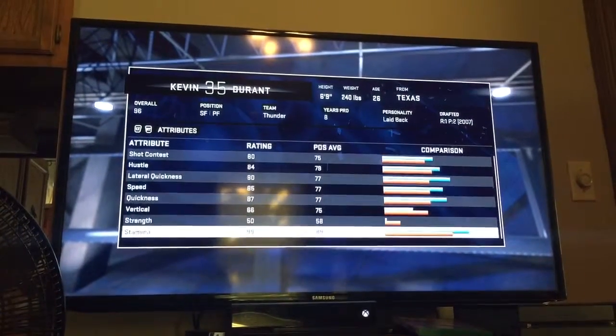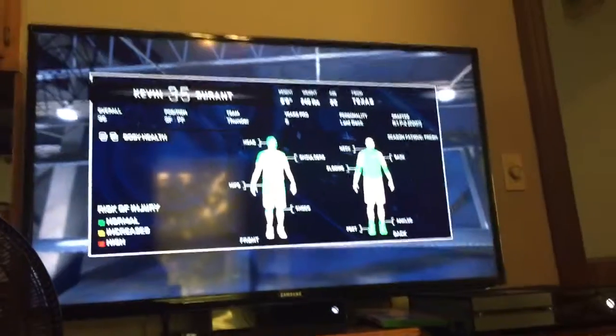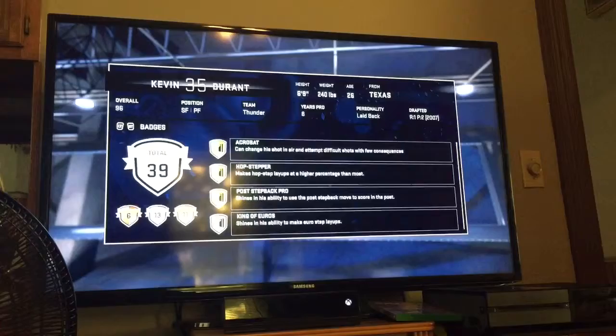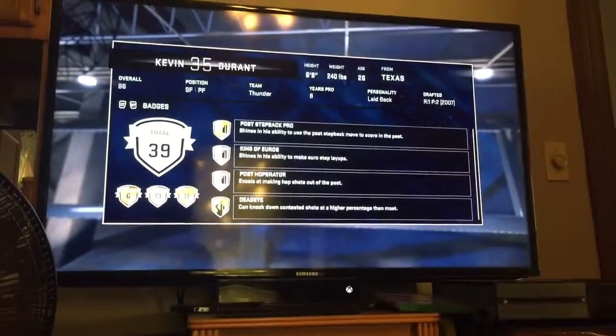Stamina is a 99, so if you guys are playing online or any type of gameplay, you're going to be able to get a full quarter out of him, easy, and then bring him in at the end of the next quarter. Overall durability 97 - everything on him is healthy. He's got Acrobat, Hot Stepper, Post Step Acro - that's gold. King of Heroes and Post Hopper.